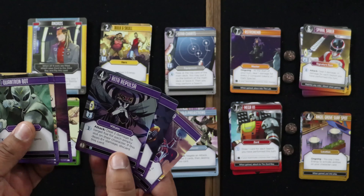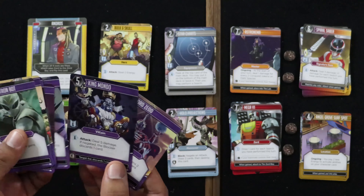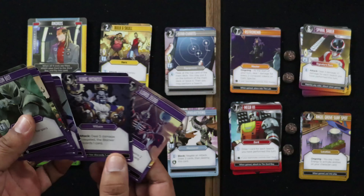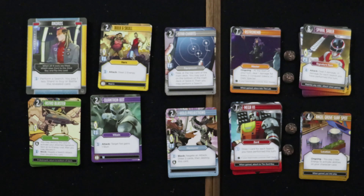Deal three damage plus one damage for each location your team controls. Deal two damage to target foe for each empty slot on their character. If this deals six or more damage, you discard the card. Deal five damage; if negated, the blocker discards one card. Target foe gains two stuns; if negated, this card triggers.